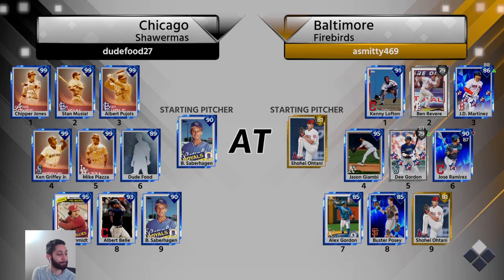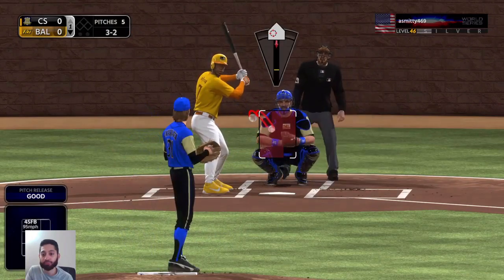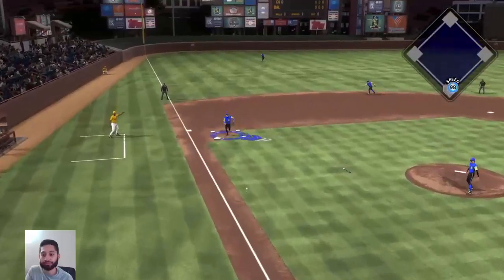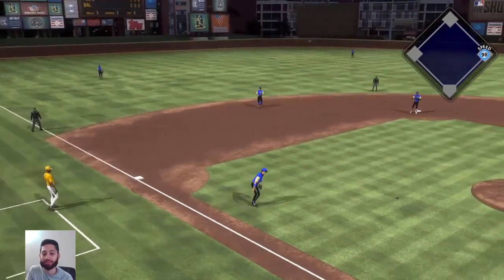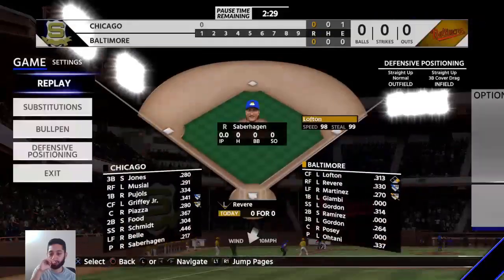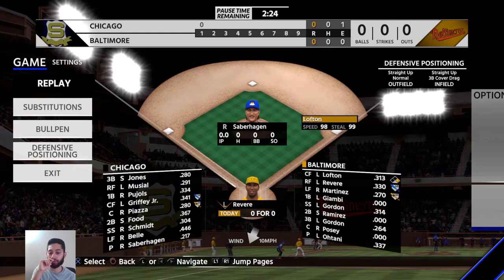He starts out with diamond Kenny Lofton at the top of his lineup and he has a pretty good at bat. Nothing too shady going on here — he hits the ball on the ground to the third baseman, broken bat, and he whiffs on it. So he gets on base and he's going to steal the base here. I should have known at this point, especially if you're like me and have Immortal Mike Piazza behind the plate — he doesn't do well against runners.